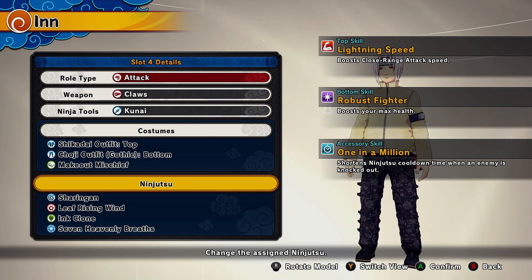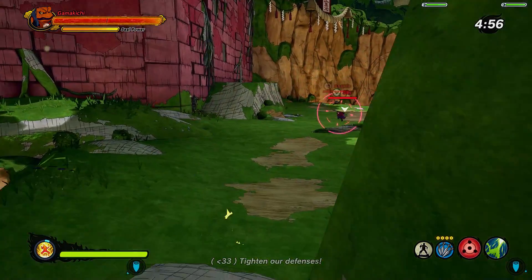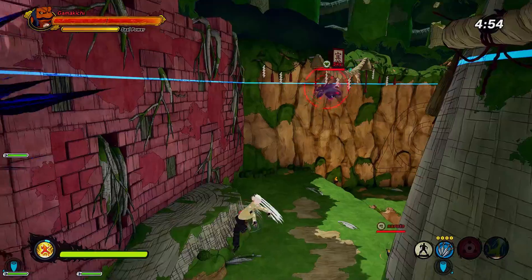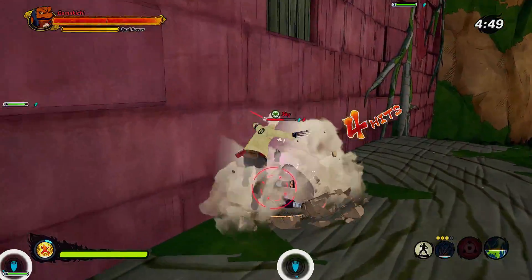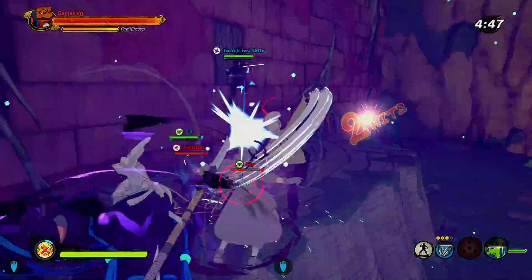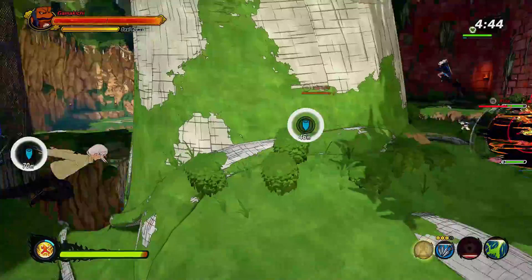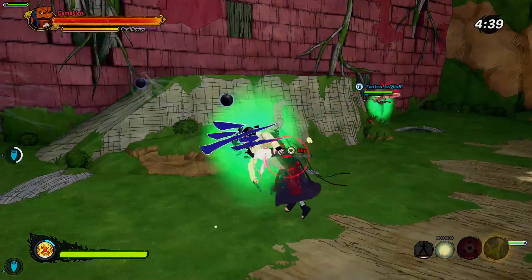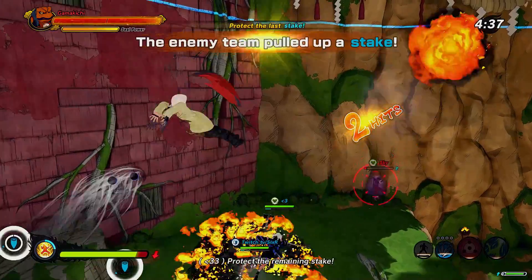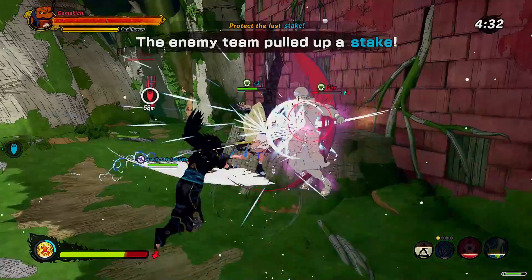I'm rocking claws — not chakra claws, but ninja tool kunai. Boost closed-range attack speed, boost your max health, and once-in-a-million for all skills. This build should work regardless of game mode. Basically, run in and do your Leaf Rising Wind — it travels a great distance. I recommend doing a light attack first and then focusing them, but do your Leaf Rising Wind and combo afterwards. Even if they sub, you can still try.